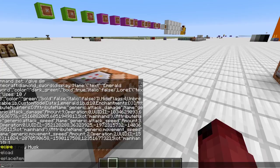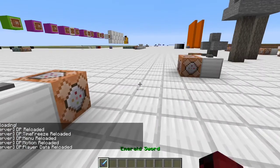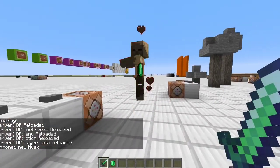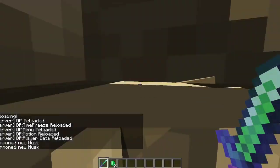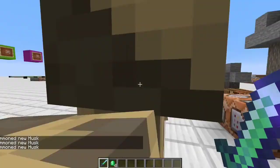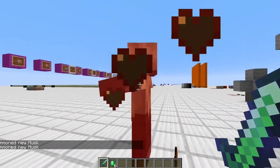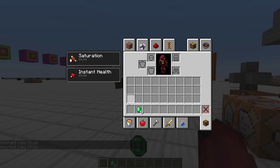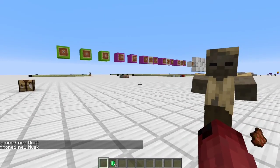We save, then do slash reload. Grab one of these and summon husk. This is out of 10. Four uses left. One use left, and it broke. Just like that. Super easy.